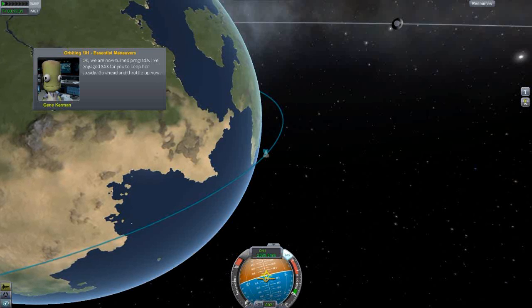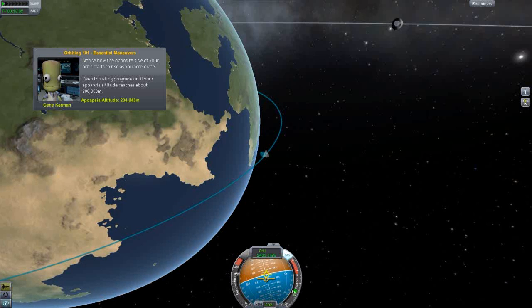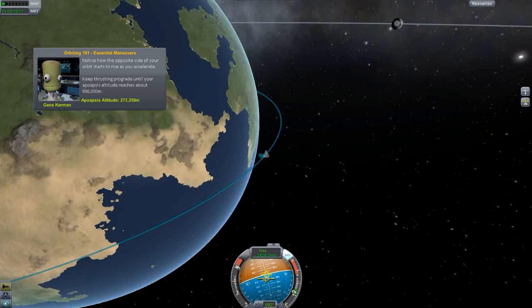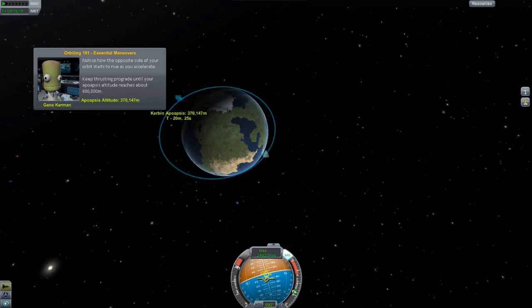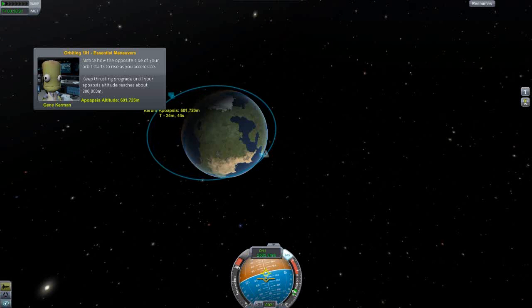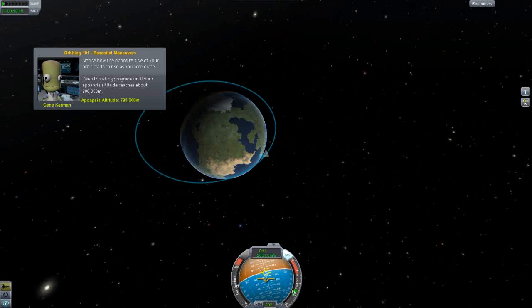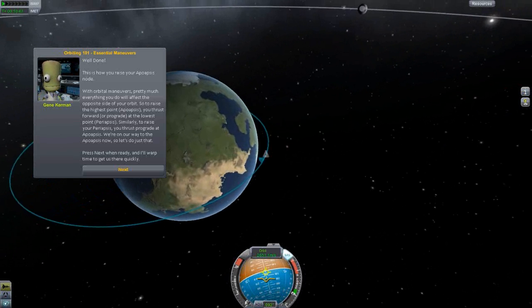Okay, the stability assist was on - that's why I wasn't able to maneuver it. Notice how the opposite side of your orbit starts to raise as you accelerate. Keep burning prograde until your apoapsis altitude reaches around 800,000 meters. We're at 600,000 now - almost there. Going to cut a little bit of throttle and cut. Well done - this is how you raise your apoapsis node.